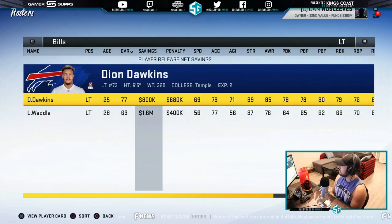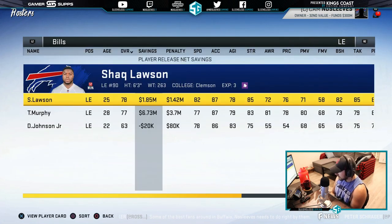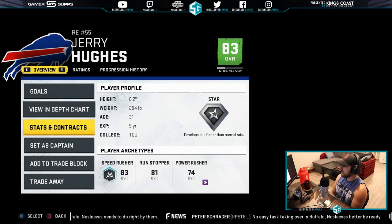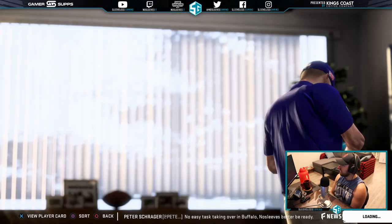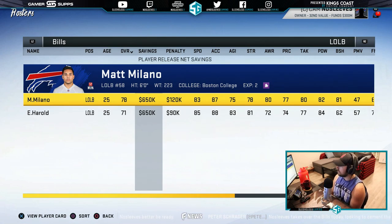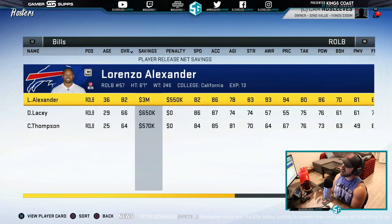Nothing really crazy on the offensive line — this is where the Bills struggle. A lot of guys under 80; Mitch Morse is the only one over 80. On the defensive line, we've got Shaq Lawson and Trent Murphy — Shaq Lawson is definitely part of our future. Jerry Hughes is an 83 overall but costs 23.3 million in penalty, so we're putting him on the trade block. Ed Oliver Jr. is the rookie and is going to be the backbone of our defense. Harrison Phillips is already a 74 overall at 23 years old. Matt Milano just got an upgrade to 78. Lorenzo Alexander has already been added to the trade block.